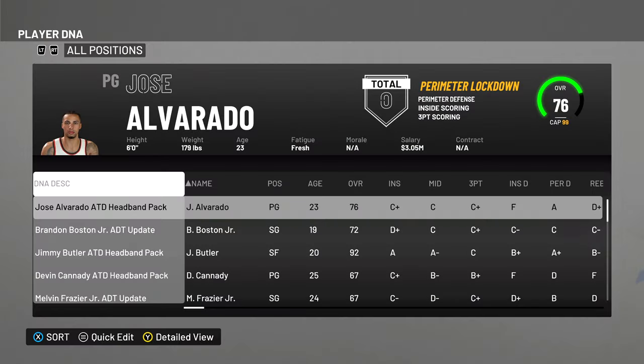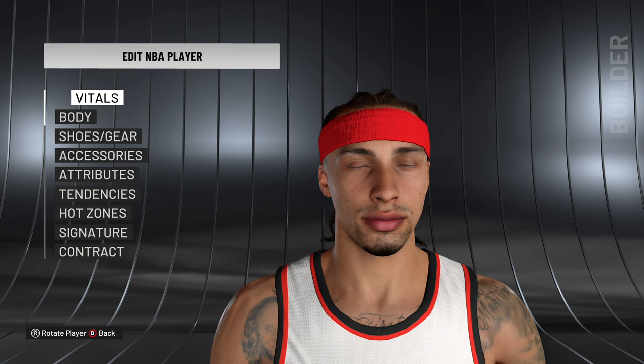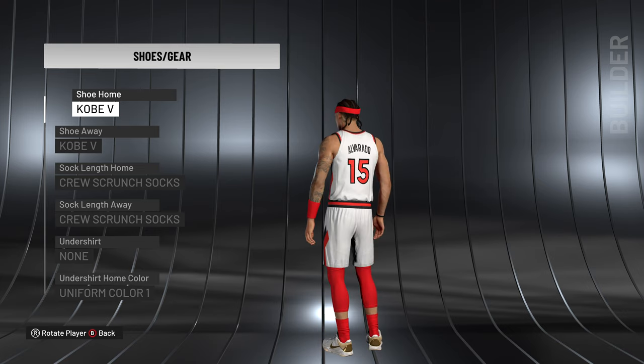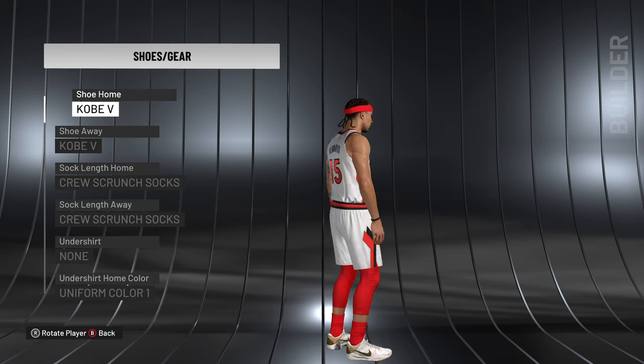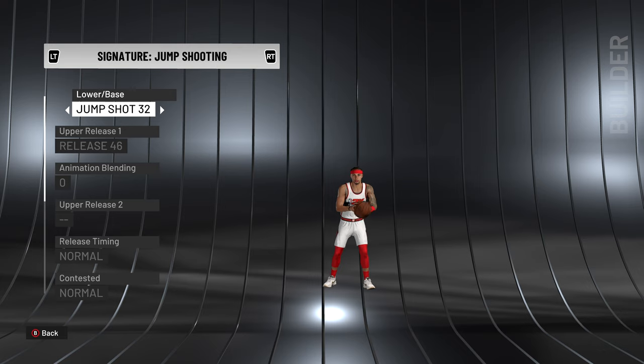Alright, we have Jose Alvarado in the Attention to Detail Headband Pack. When you go to edit player, this is the player DNA you're going to download. As you can see, he has the headband on his head with every single accessory updated to match real life. I did the update for Nintendo Switch, Xbox One, and PlayStation 4 — I don't have a PC so it's not done there. In the signatures you can see him in moving motion to see exactly how he looks in game on the court.